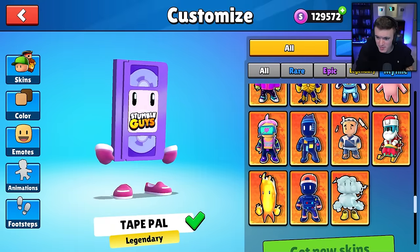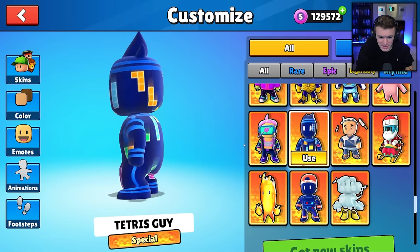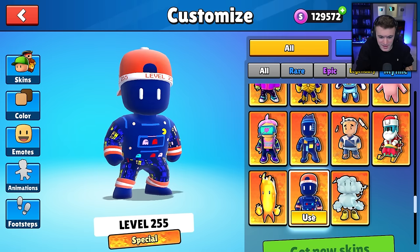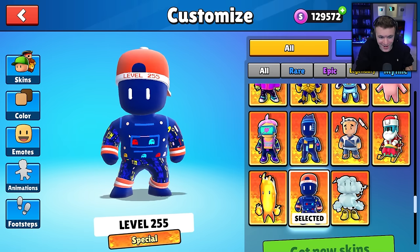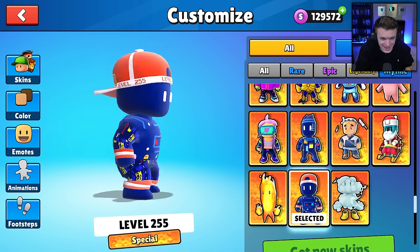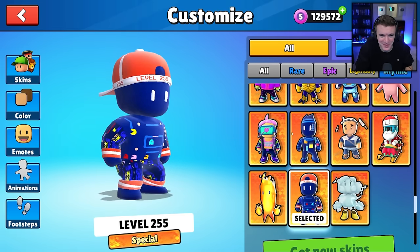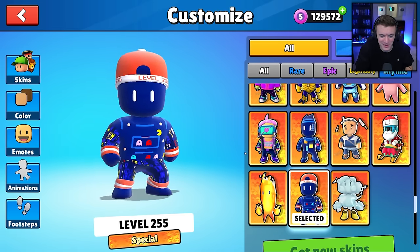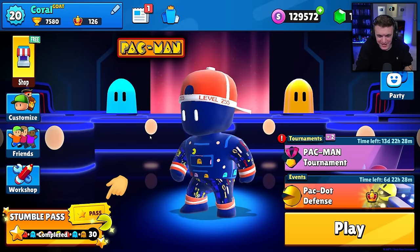Let's scroll down to the specials here. There it is — here's the Tetris guy, this is the Tetris skin we had not too long ago, and this is level 255. That is sick. It's like a little Pac-Man level — it's got the little Pac-Man going through it. I love that. The hat says Pac-Man level 255. I like that skin a lot. That's amazing.